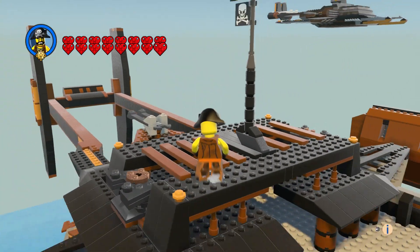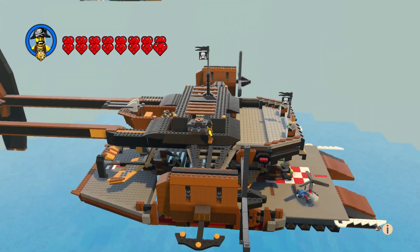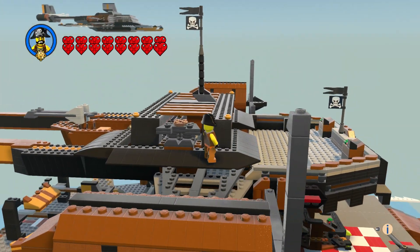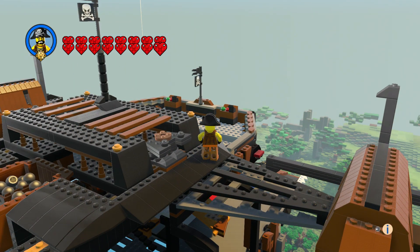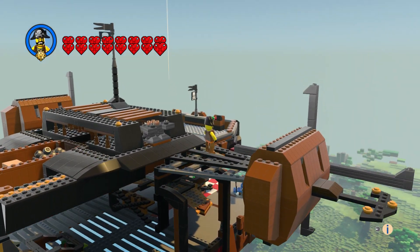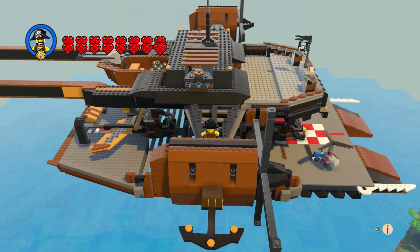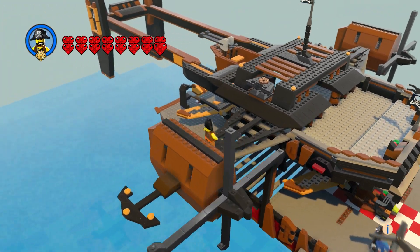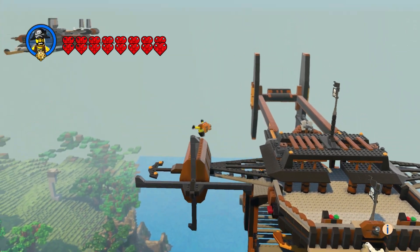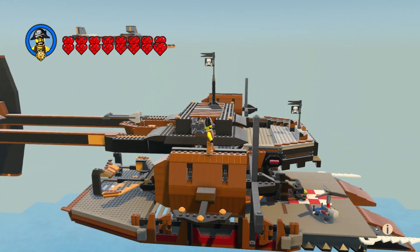I put some engines right here on both sides and it came out really good. The wings came out great — I'm very happy with how this looks. And of course the other engine part on the other side.